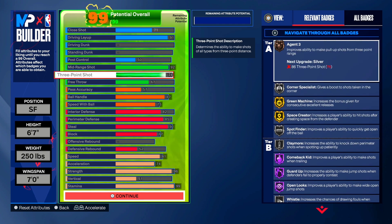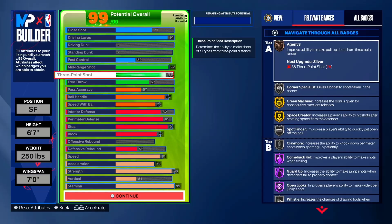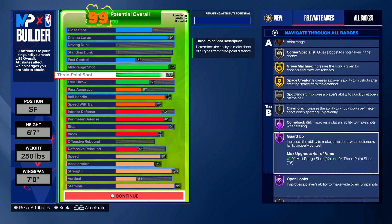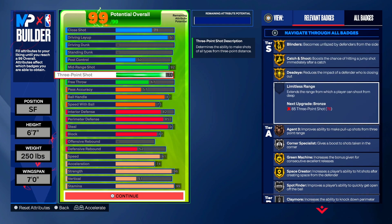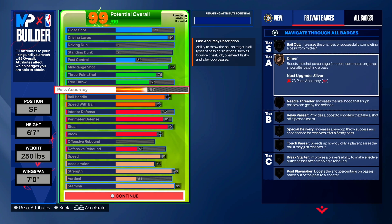Next, we get a 76 three-pointer. The reason I put 76 is for agent threes on bronze — that's all you need. What I do is lay it up, do some midis, get takeover, and then it's game over. 76 is all you need for a three-pointer. Now for pass accuracy — this build is for 1v1s only. I noticed you can slide with 57 pass accuracy, but only on the ones. Don't expect to be throwing dimes on threes or fives with this build. That's why I got it at 57.